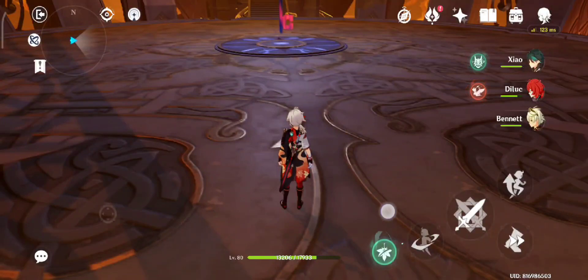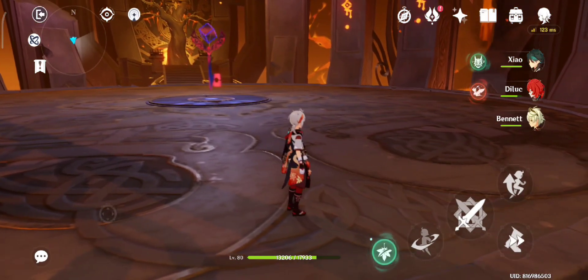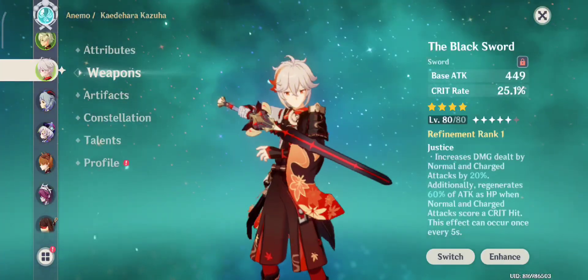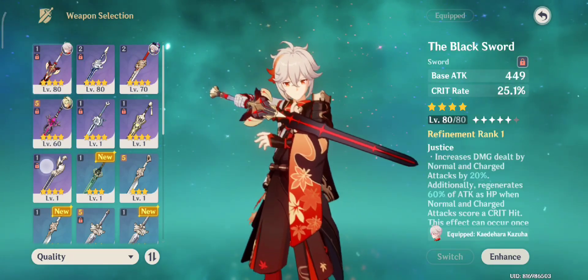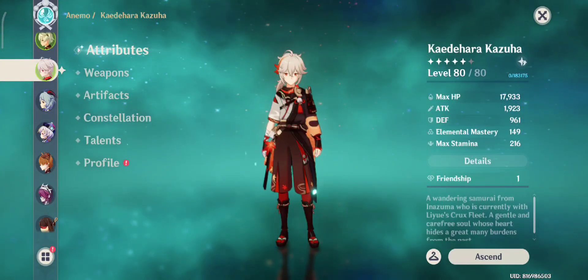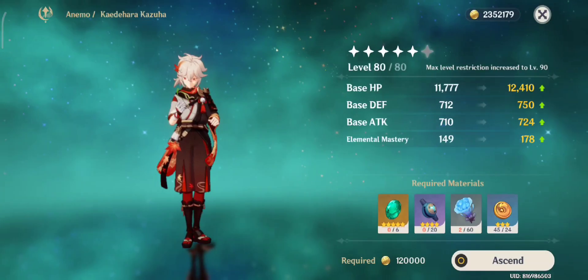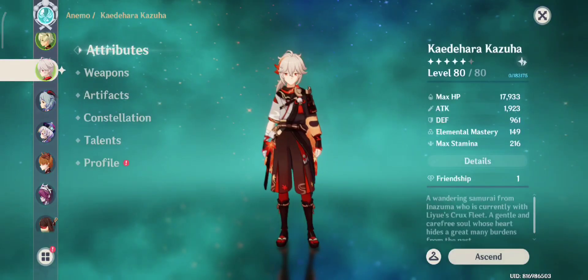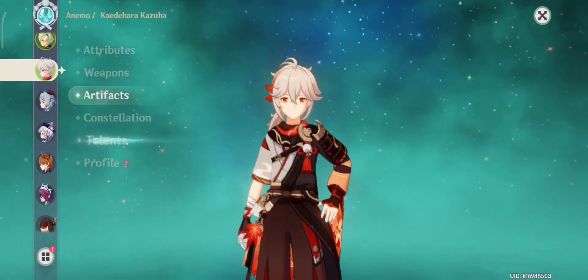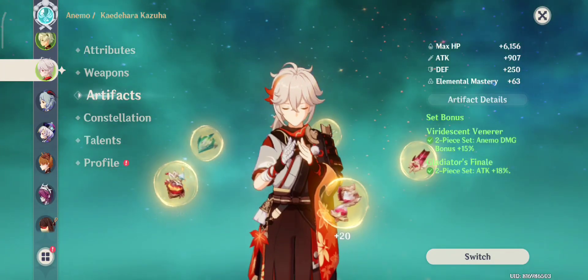What's up guys, welcome back to my YouTube channel. Back again with another gameplay. Last video we got a Kazuha on our 38th pull, so we're gonna test what's the best weapon for Kazuha: the Black Sword or the Flute. Our Kazuha is level 80. We didn't ascend it to the last ascension because we don't have enough materials. For our talents we got 6/6/6/6, and for artifacts we're gonna be using 2-piece Viridescent Venerer and 2-piece Gladiator.